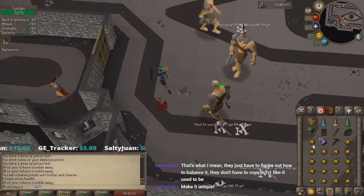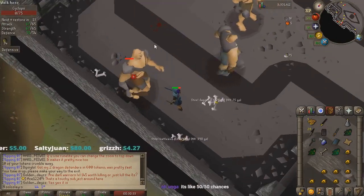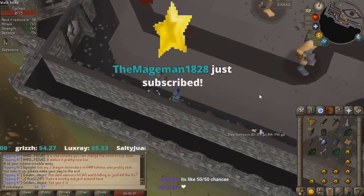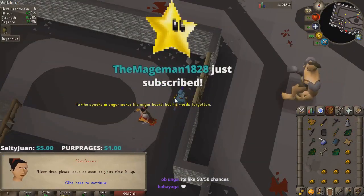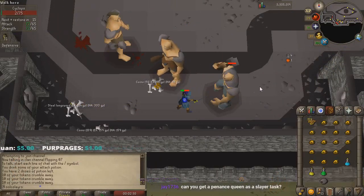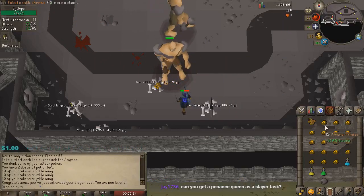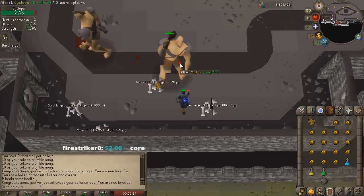Those things are really not visible. You know what would be really sad? If you got the kill, got the defender, and then got kicked out. Oh God, there it is — three seconds and I would have lost that. This is like the best task I've had in the entire game, and it's like 7k Slayer experience an hour. There we go — Level 64 Slayer. That is pretty exciting. And 55 Defence — boom, what a milestone level.